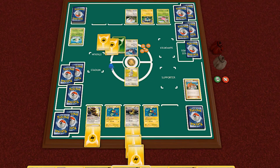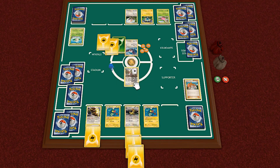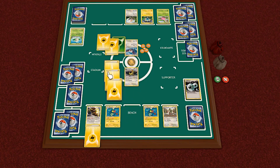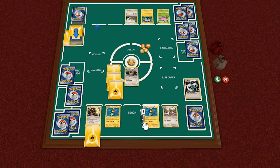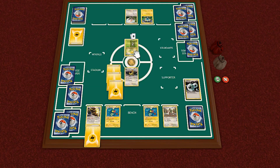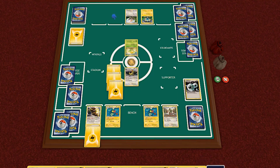We evolve Fraxure, so we have a Double Colorless option. But I notice his attack requires coin flipping and I don't trust my luck with coin flips at all, so I switch it out — I have three other Double Colorless in hand and would rather just go for Giga Impact. I send in Alcremie and that's our second prize. He sends in Hoppip — super cute but can only really evolve into Skiploom and our Haxorus can't attack this turn.